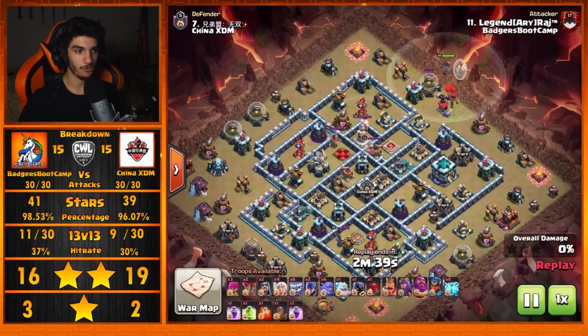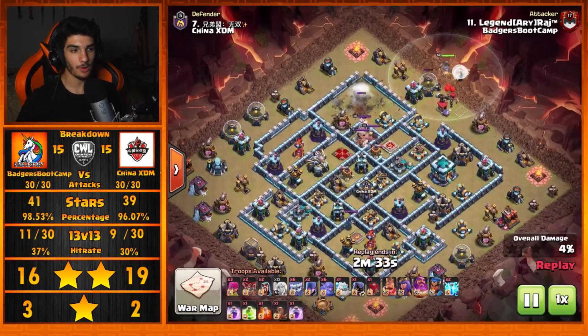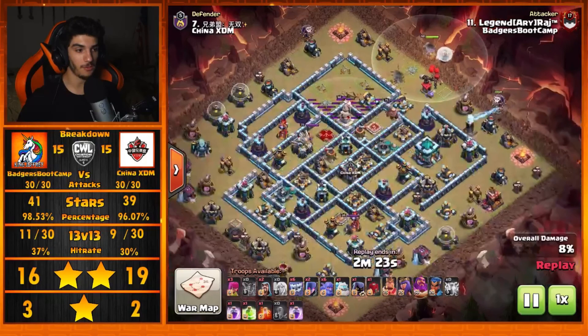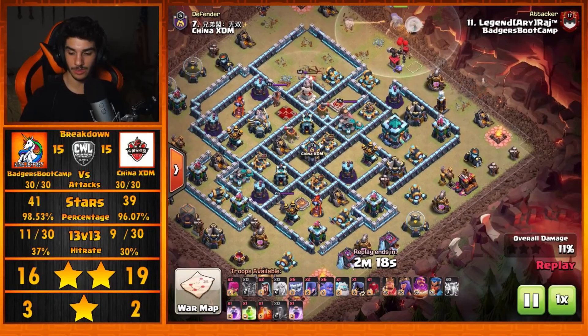With a Zap Yeti strat, we don't normally see this one — it is a little bit off meta. He drops that Warden in by the 1:30 side, dropping those healers to keep him alive through that Archer Tower. The Zaps go down on the Inferno at the top side as well as a few defenses, completely gutting that side of the base and setting a very nice funnel for the Yetis to dive in straight down the middle.